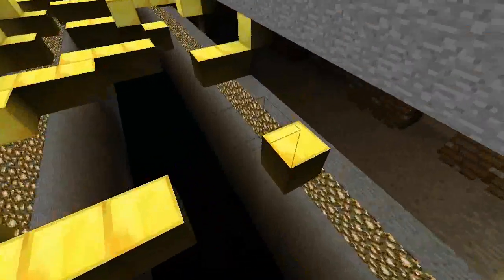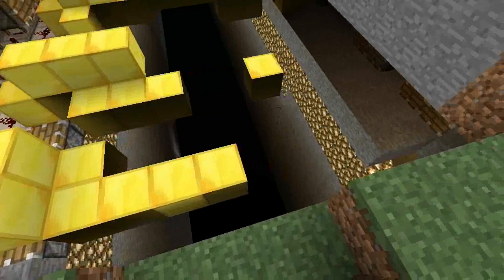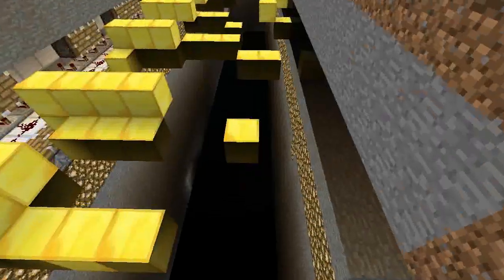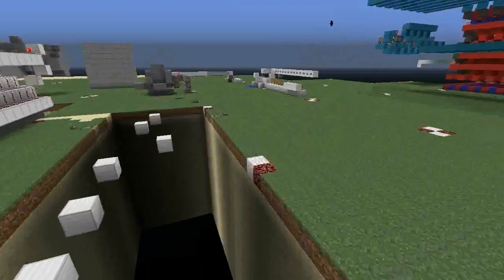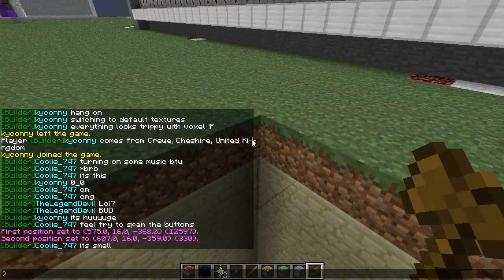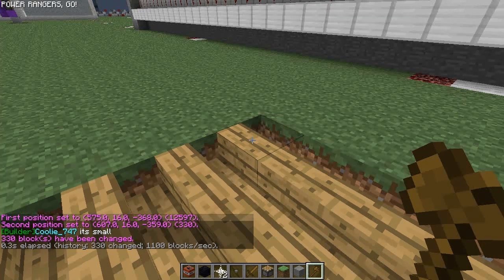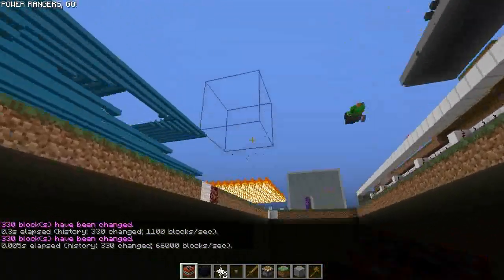Not only does this block have invisible properties, it also blocks out all light. Come over here — you can see that we've kind of actually broken this up. I'll just quickly set this whole thing back to block set 53, 4 — like that. As you can see here, the hole is black underneath.